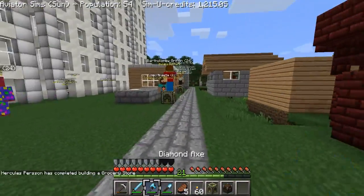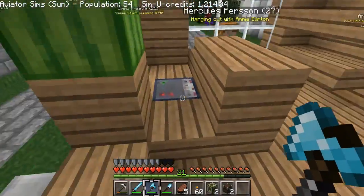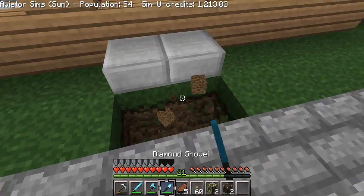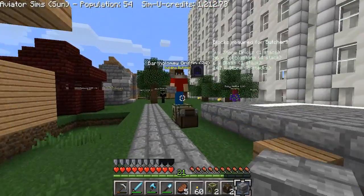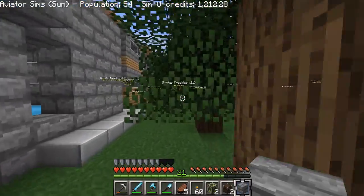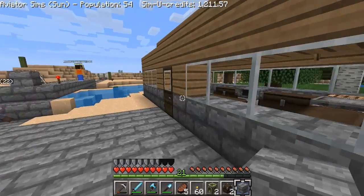Oh he finished the grocery store already? Holy crap! Okay so the bakery and grocery store — we're not gonna hire anyone in them yet because we don't have enough fields to produce materials for these buildings. So we're just gonna let these chill here for a little bit until we can get the fields up in the second city. So 147 smoothstone and 9 stone bricks — I know we have the stone bricks, but we do not have any smoothstone. We're gonna need the miners to start collecting cobblestone pretty soon because we're running really low on our reserves.